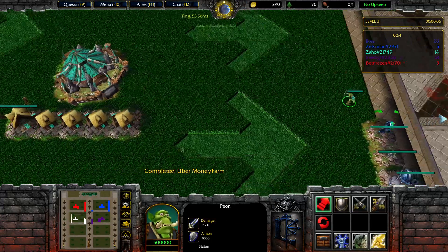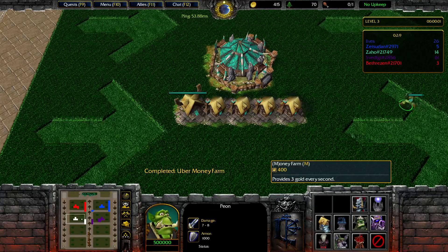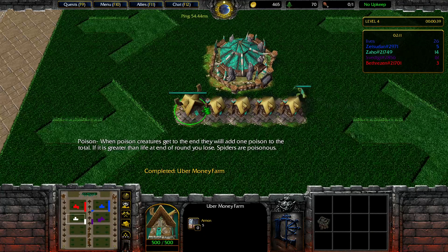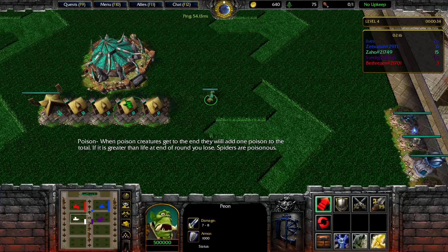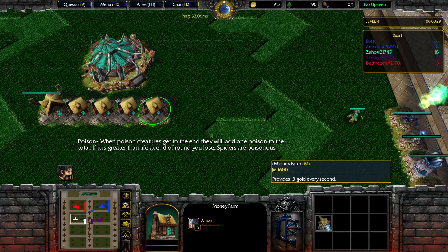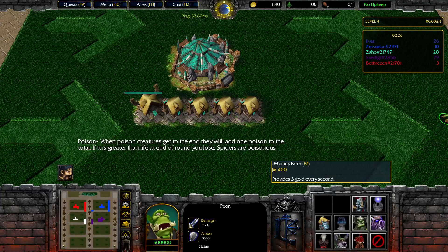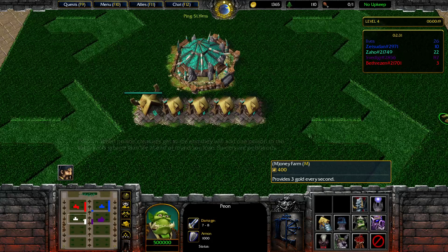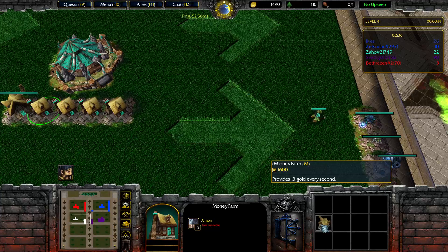So, we have many farms here. And we can even build more, but they are giving only 3 gold. This will give 13 gold. So it's better to... how much... this will cost us 1600. Which means 1, 2, 3 — almost 4 farms, which will give us 9 gold. No, that's not really good. It's better to just keep upgrading them.